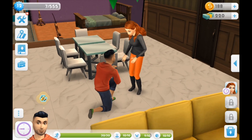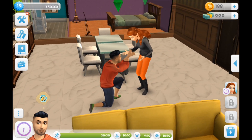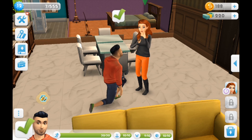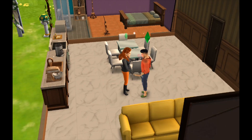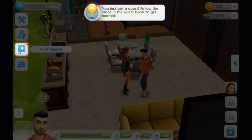Anyway, so we're at this point — he bent down on one knee, pulled out a ring, proposed to her, and she said she'd take it. She puts on the ring and they give a little kiss. It's pretty much the same as any other Sims game I've played. They're now soulmates at level 10. I think I was at level eight last time.